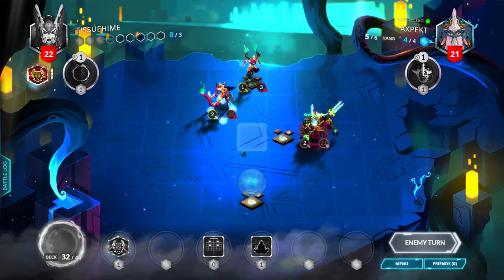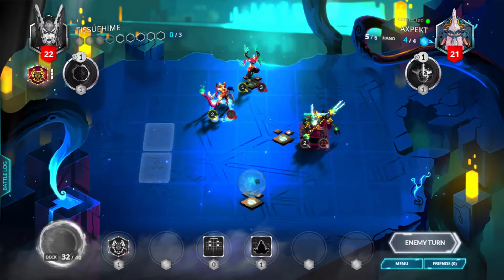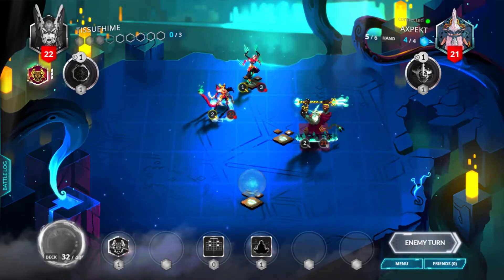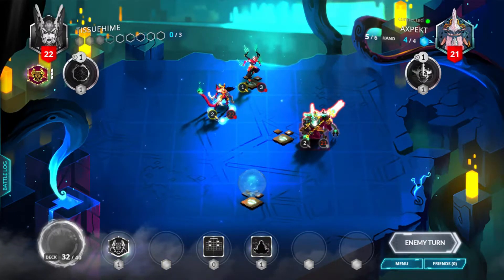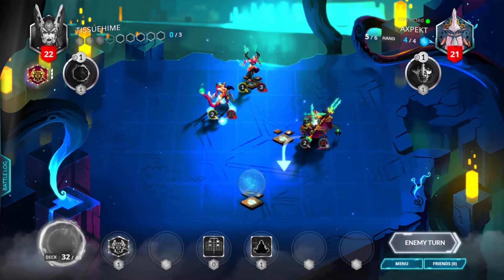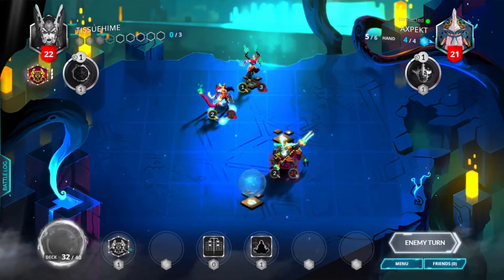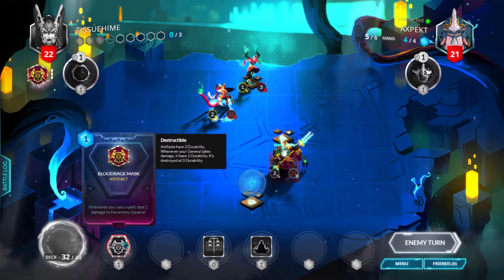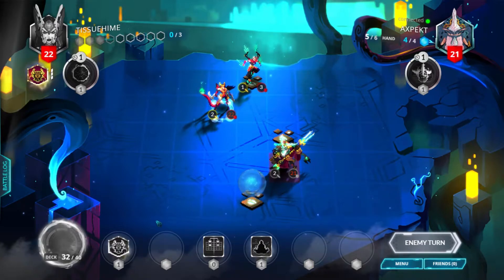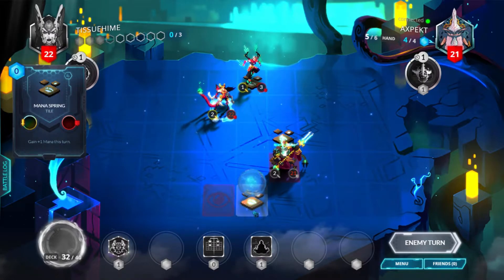We got another Blood Rage Mask, which is fine. We'll see what happens, because the General can just easily kill Katara or remove my artifacts. Hopefully we can just Juxtaposition and move ourselves to backstab range, but I might need to replace a Blood Rage Mask for something like a Killing Edge or a Mystery Seal.